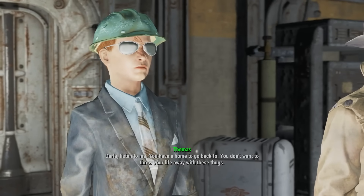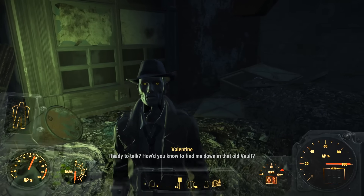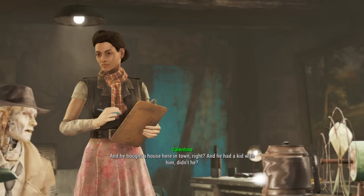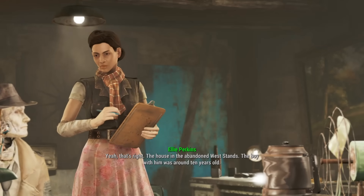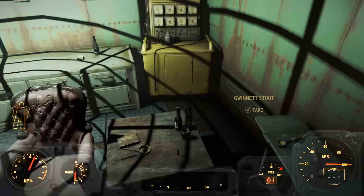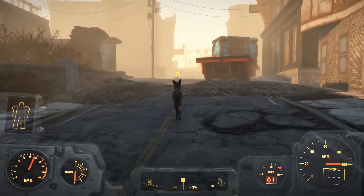It took a few attempts to convince Darla to leave Skinny Malone, allowing Nick and I to leave the vault for good, and we agreed to meet back at Diamond City to discuss my kidnapped offspring. He suggested searching Kellogg's house, so I smooth-talked Geneva to get a key, found his special room, met Dogmeat, and the two of us set off into the wasteland to track down Kellogg.